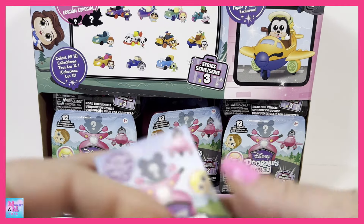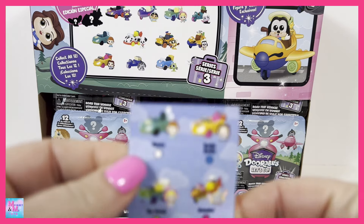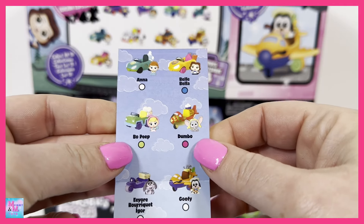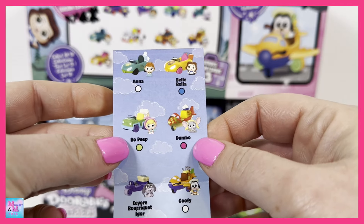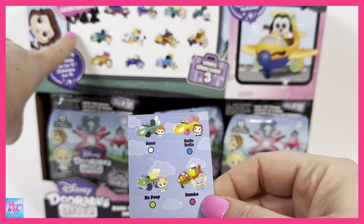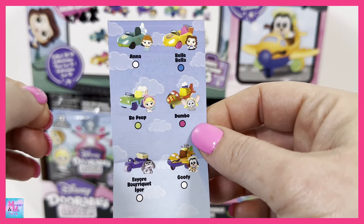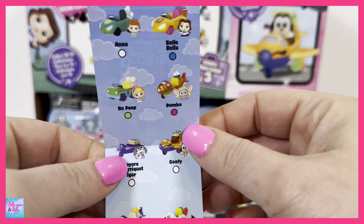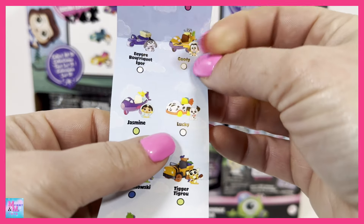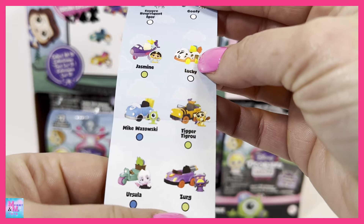So we are going to start with our checklist. As you can see, you can get Anna, Belle, Bo Peep — which I really, really want. There's Dumbo — that must be the special edition one, that would be pretty awesome to find. Here is Eeyore and Goofy. We have Jasmine, Lucky, Mike Wazowski, Tigger, Ursula, and Zurg.